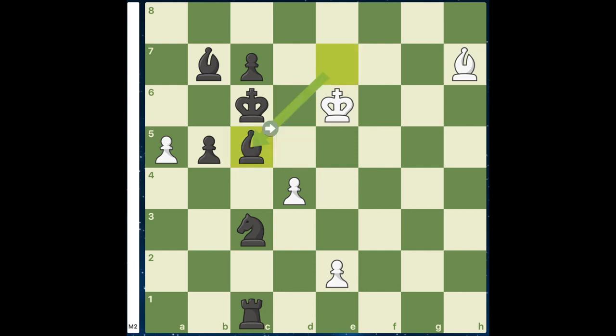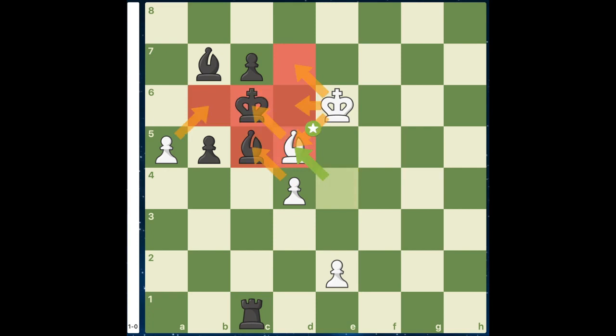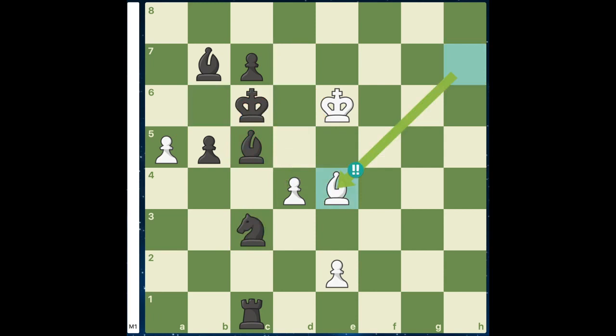Here, bishop takes c5 is also forced, and here after bishop to e4 check, sacrificing a bishop, if you have knight to d5, we have bishop takes d5 checkmate. Then we have knight takes e4, we have d5, which is checkmate in the end.